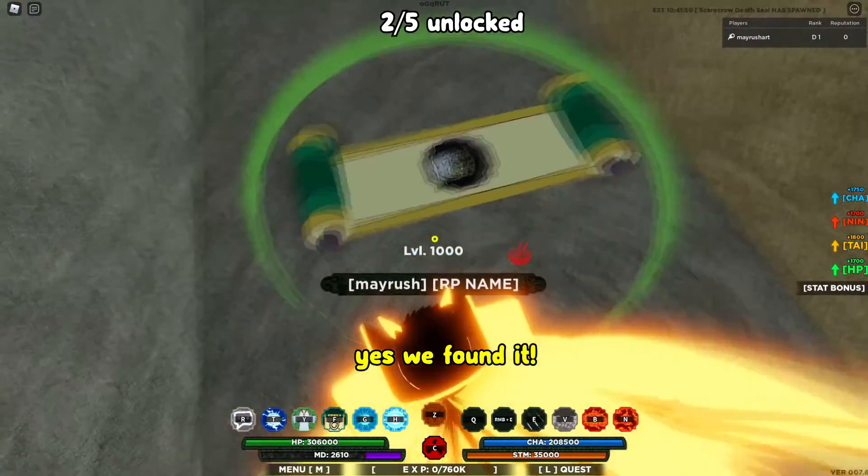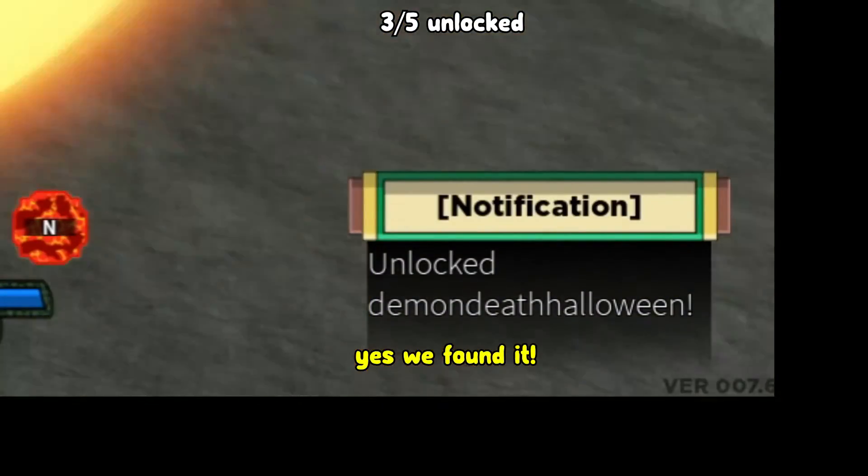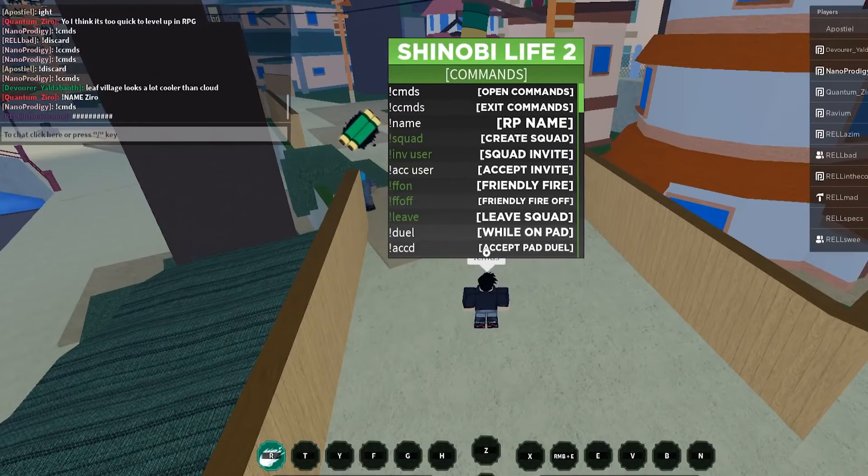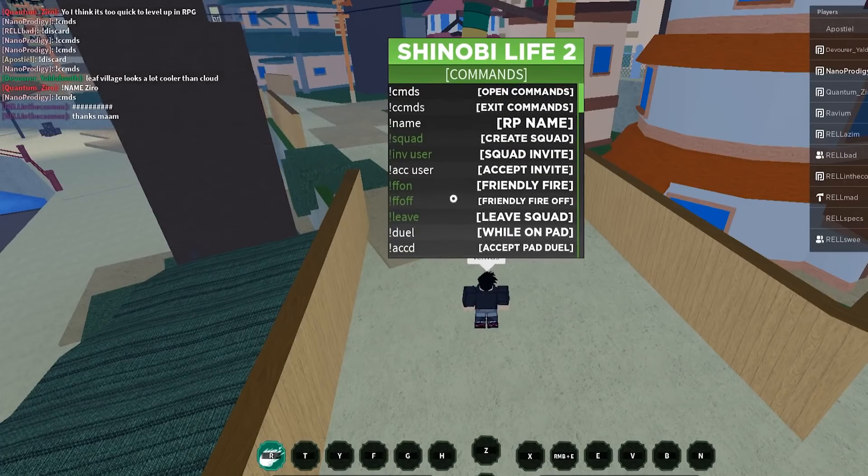Number 1. Reputation. Everyone starts at 0 rep. Executing neutral rep or 0 rep or positive players will grant you negative reputation points, while executing only negative players with negative 1 rep will grant you positive reputation.